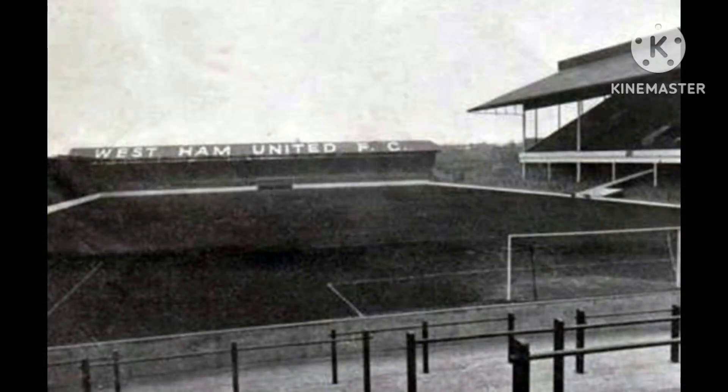West Ham United were founded in 1895 and were initially called Thames Ironworks. They played at Hermit Road in Canning Town as their first ground before briefly moving to Browning Road in East Ham. Their third home ground was called the Memorial Ground in Plaistow. They started playing there in 1897, retained the stadium during their transition becoming West Ham United in 1900, and were there for a few seasons before moving to the Boleyn Ground in 1904.